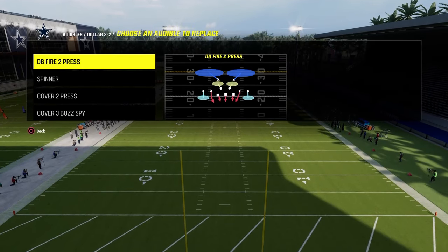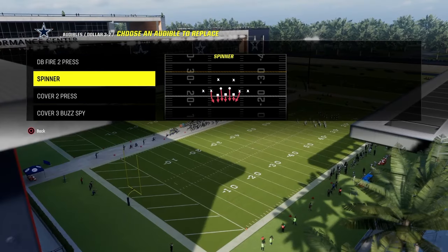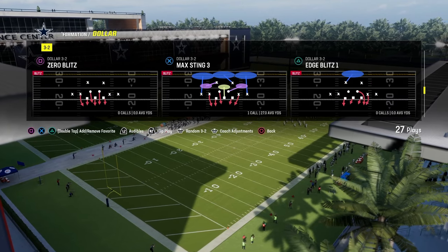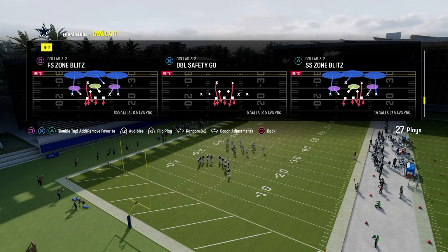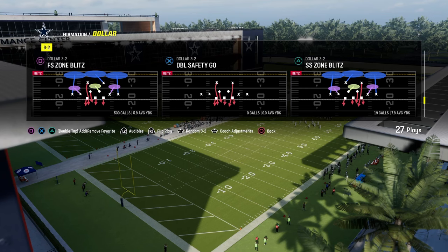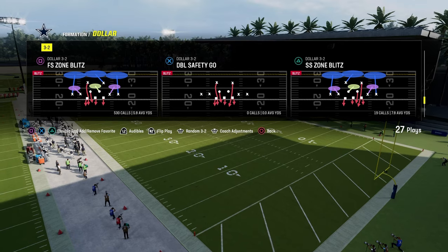For audibles, the main thing is to have DB fire to press in your audibles as a situational blitz change-up call. We also have cover two press — you could do this out of multiple, you just need dollar basically. Most importantly, our base defense is the free safety zone blitz — it's the best defense in the game for a reason. For abilities, I recommend deep out zone KO on both outside corners and mid zone KO on the left side safety.